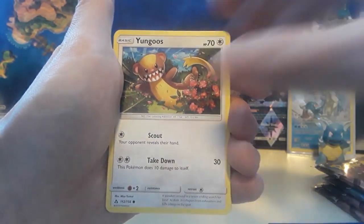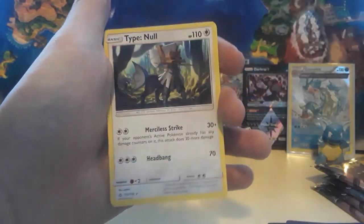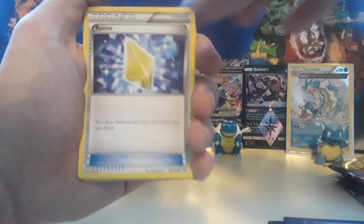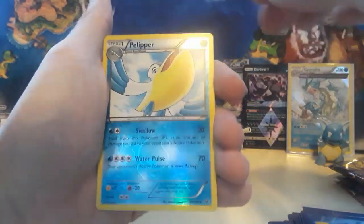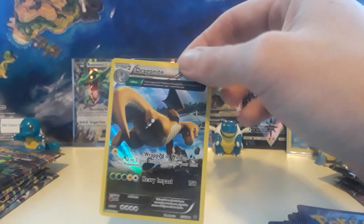Cherubi, we have a Piplup, a Cynthia, and then a Togekiss non-holographic card there. We're going to get into another Roaring Skies after this — we have two packs of Roaring Skies, five Ancient Origins, and four Ultra Prisms. Sorry if that code card got leaked out — sorry for all those who didn't get to redeem it, we'll try to do better next time. We have a Revive, Piplup, Togetic, Shuppet, Togepi, and an Anenkata.